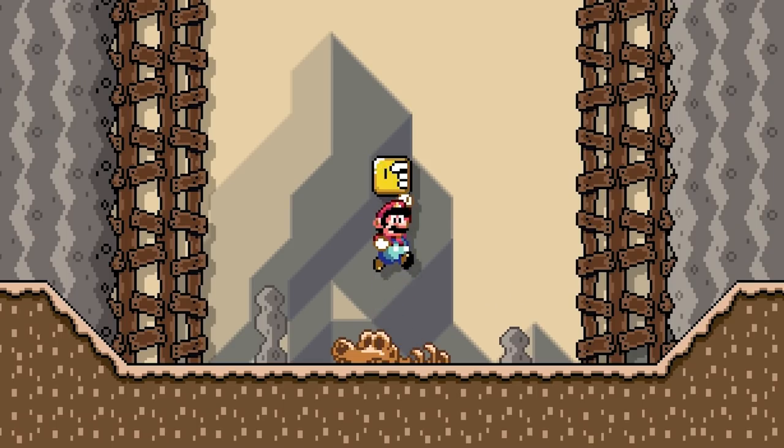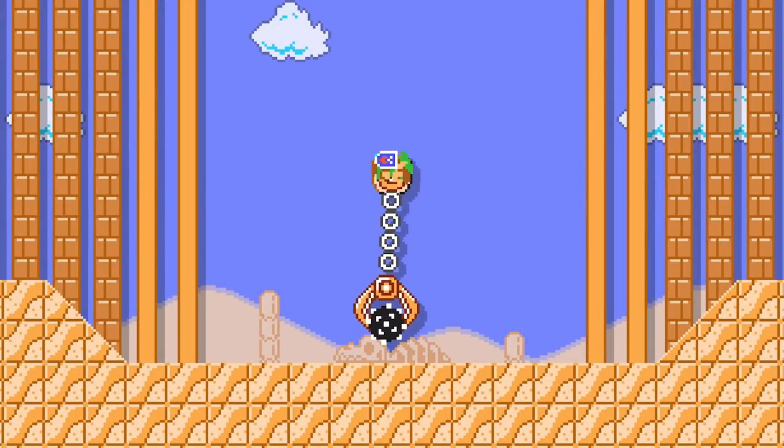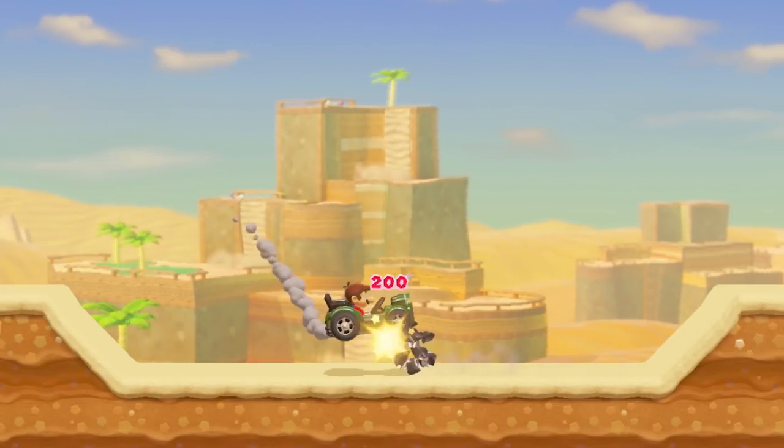A Spike Ball is 1x1 tiles in size, affected by gravity, and will damage Mario upon contact. Mario is able to jump on top of a Spike Ball without destroying it by either spin-jumping on it, jumping on it while riding Yoshi, or bouncing off of it using Link's Down Thrust attack. Mario will destroy a Spike Ball when jumping on it inside of a Goomba Shoe, Dry Bones Shell, or Koopa Troopa Car.